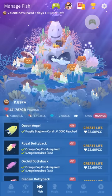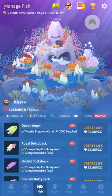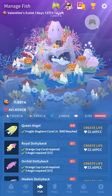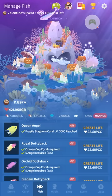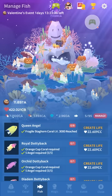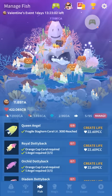For the queen angel, you need Fragile Staghorn Coral at level 3000. You'll get it eventually — it's not really anything you can specifically work towards. Just check your coral every once in a while and upgrade when you can.